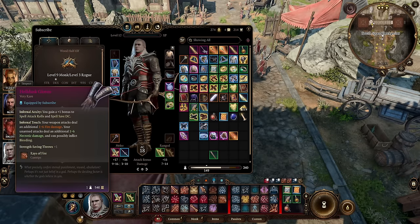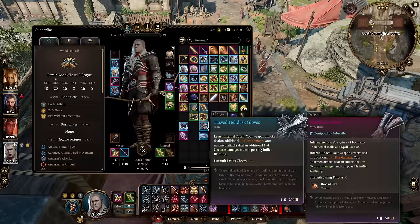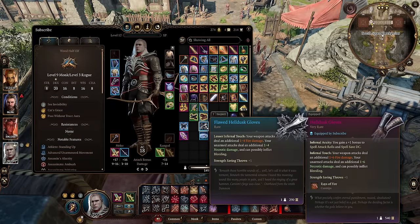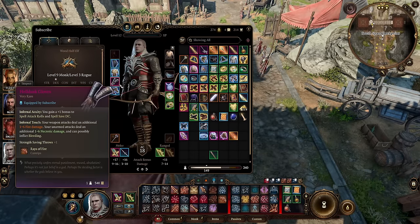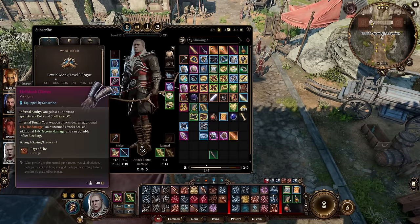My gloves — I like the Helldust Gloves, or inside Act 2, you can get the Flawed Helldust Gloves, which are very similar — just not quite as strong. The reason for that is this is a mixed build: you use some melee, you use some weapon attacks. This will give you fire damage for your weapon attacks.